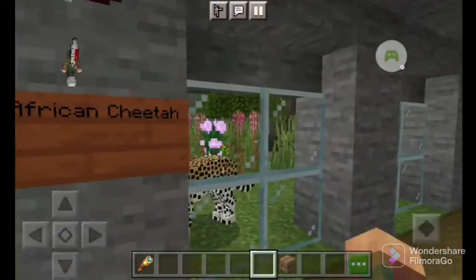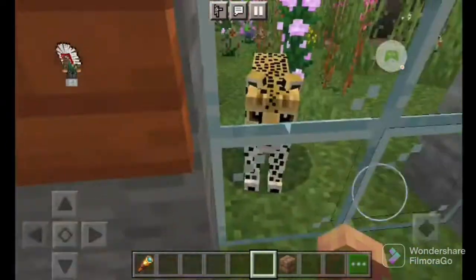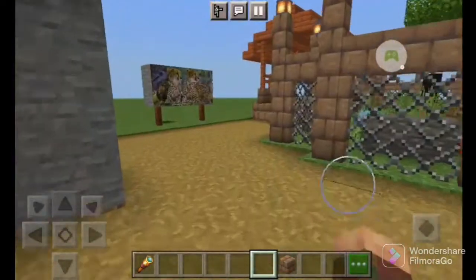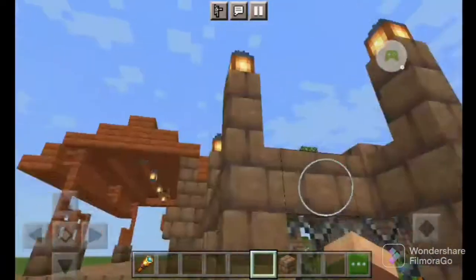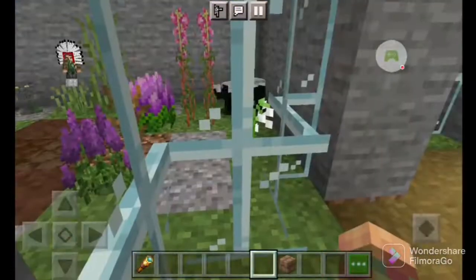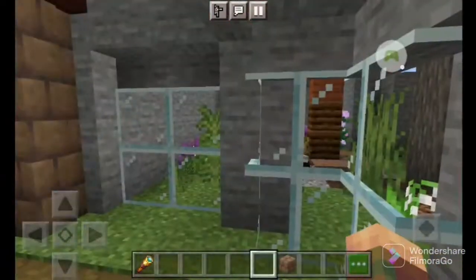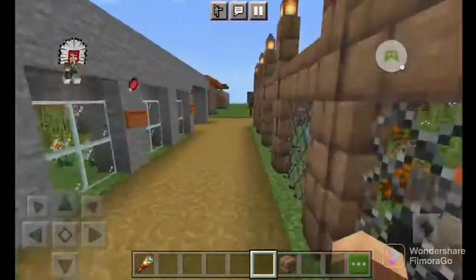Here we have our African chicken. Hello — there's a beautiful specimen. Here we have our honey badger. They're pretty cool, not very young. We'll have a cave back here, but we'll show you that as well.